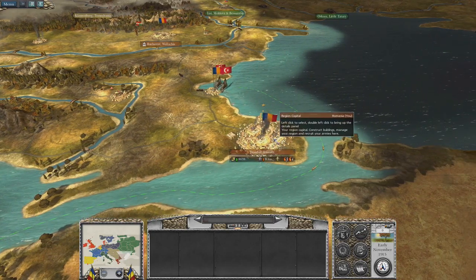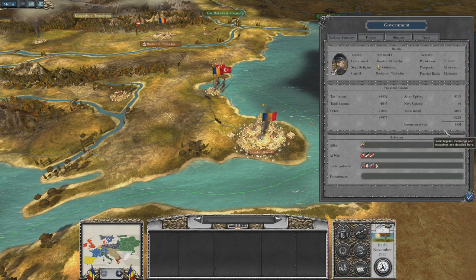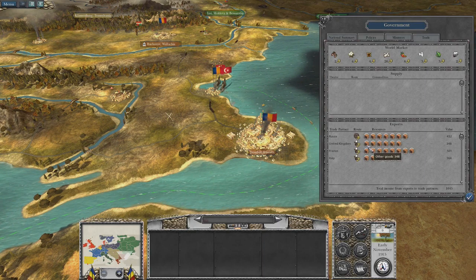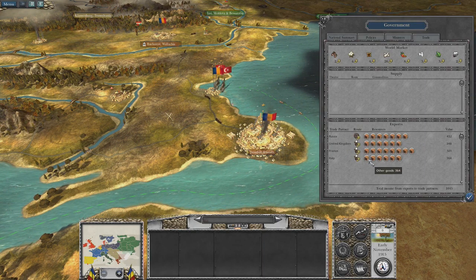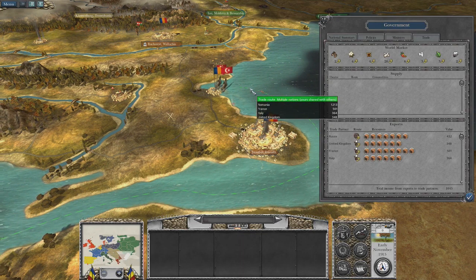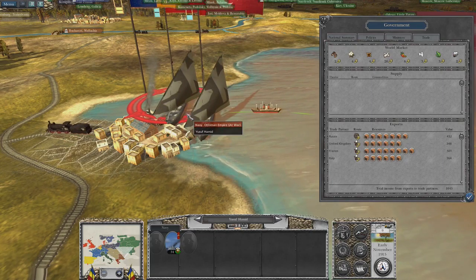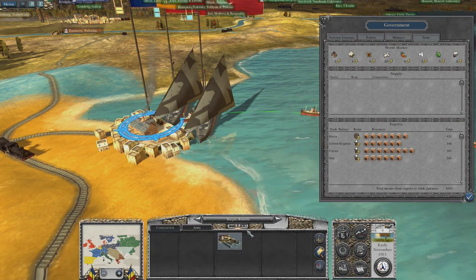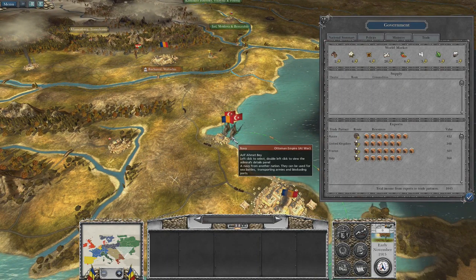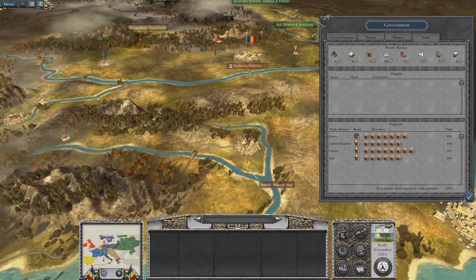We do have a trade agreement placed in with the major nations of France, United Kingdom, Russia, and Italy. The three that are via the water here — these Ottoman Navy boats will likely blockade the port so I won't be able to trade and I won't make any of that money, so I'm still gonna be bankrupt.